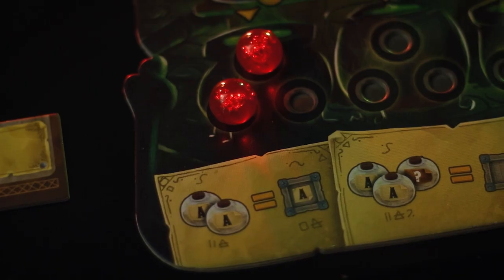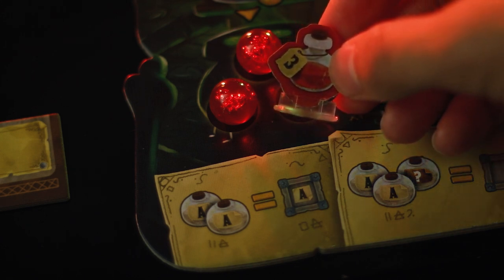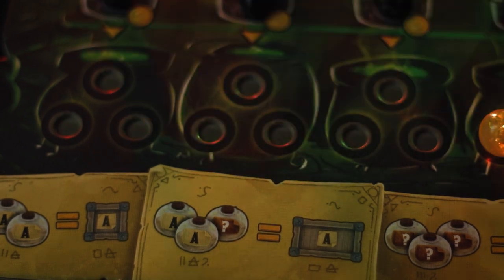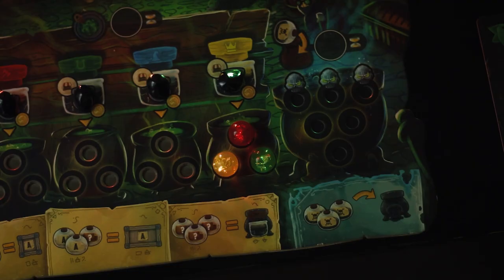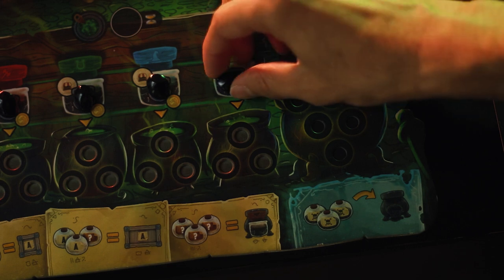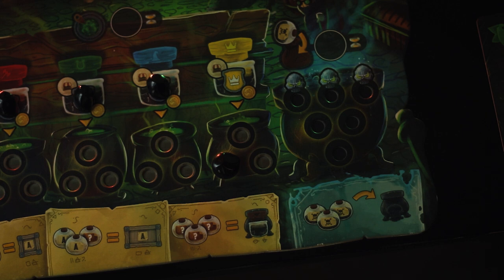Let's talk about what specific recipes you can make within these cauldrons. Using any two ingredients of the same color, you can make a small good. Using two ingredients of the same color and one of any other color, you can make one large good of that color. And using any three ingredients, no matter the color, will help you create a black ichor. That will drop down into whichever cauldron you're using and will be a permanent wild resource within that cauldron. This is one of the many ways you can really build up an engine as this character to make future recipes a little bit easier.